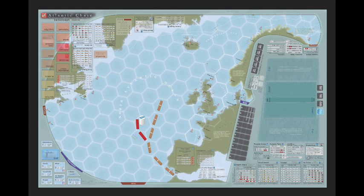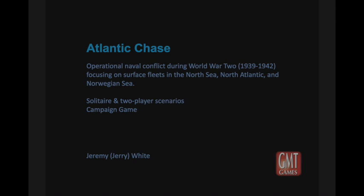Atlantic Chase challenges the player to engage enemy naval assets on favorable terms. When a player has the initiative, they perform actions by activating one or more task forces. Most actions provide the opponent a chance to grab the initiative and perform actions of their own. In this way, initiative swings back and forth until one player achieves their operational objectives or forces their opponent under the sea.